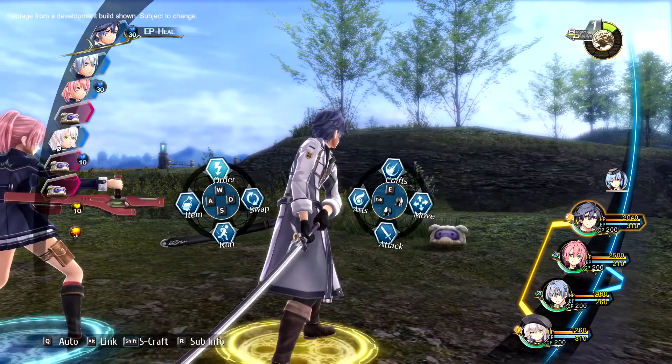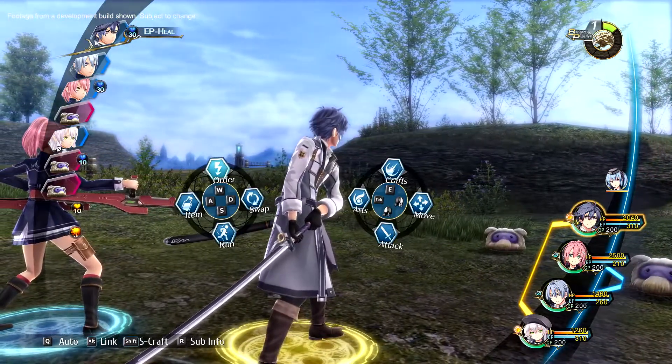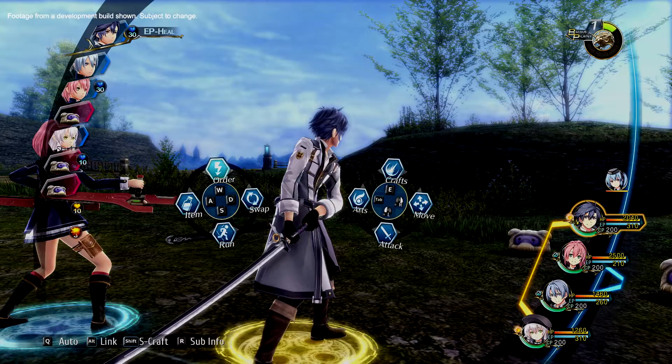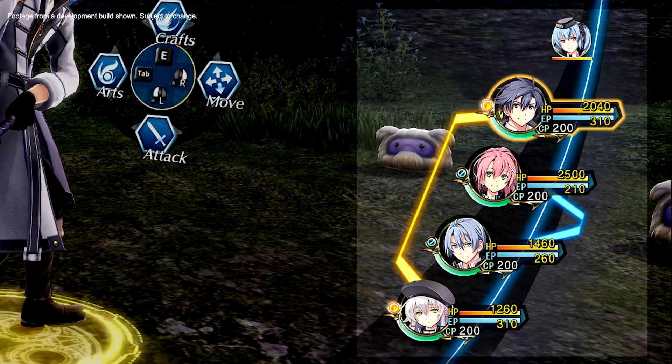Trails of Cold Steel 3 utilizes a flexible and accessible combat UI that is easy to learn and navigate, and allows players to implement a variety of strategies and maneuvers. A few of the notable features are the turn order on the left side of the screen, your party's current stats on the right, and the lines between characters indicating their current combat lengths. The smaller character portraits on the right indicate characters in your party but not currently on the field.